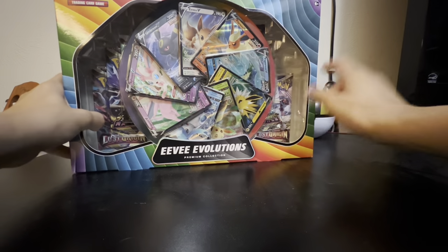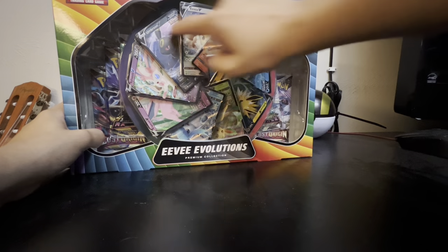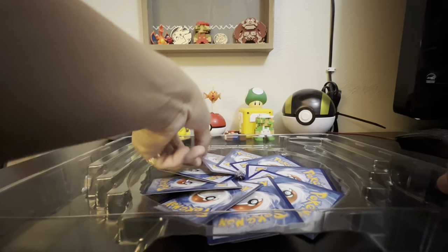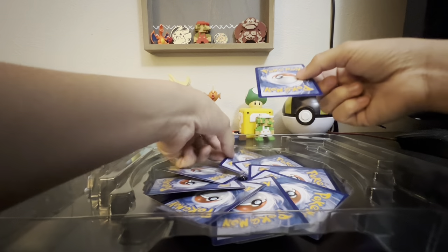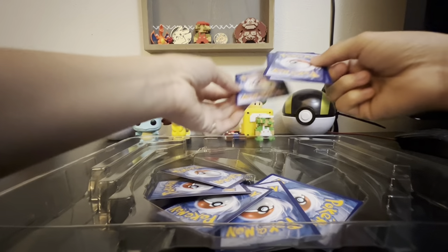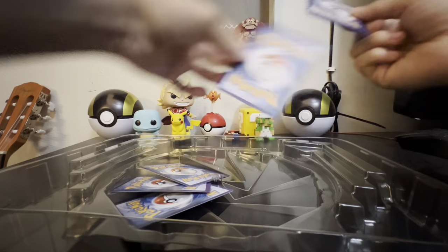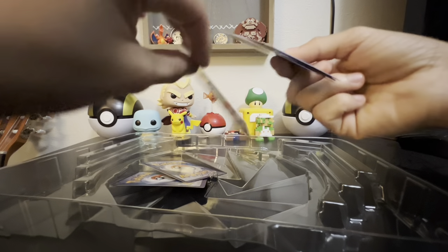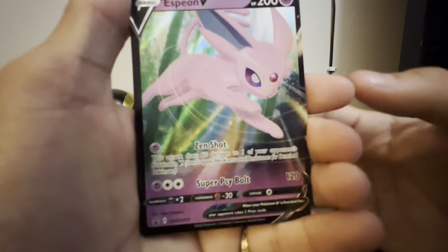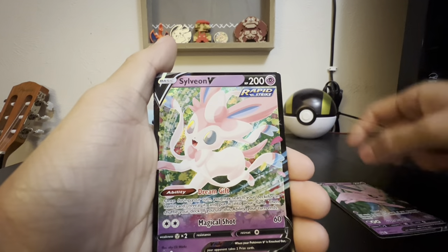Just look at this, guys. The entire Eeveelution in promos. We're gonna crack this right open. We got a plate full of Pokemon cards — I have no idea how we're gonna even take these out. We're gonna flip them around and get the Eeveelutions. Starting off with my favorite one, an Espeon V. We'll put all of these in sleeves later.